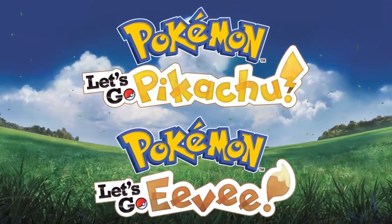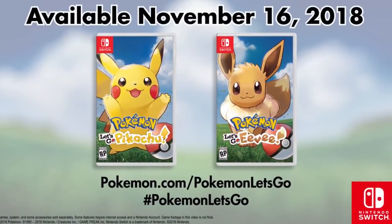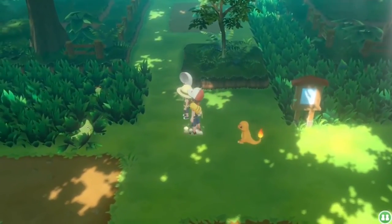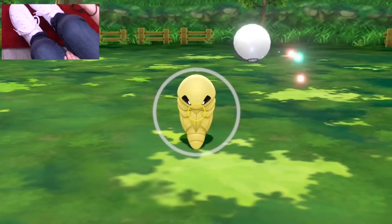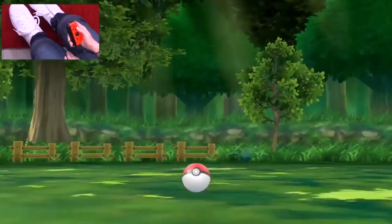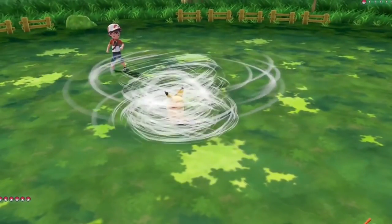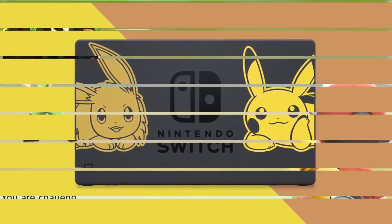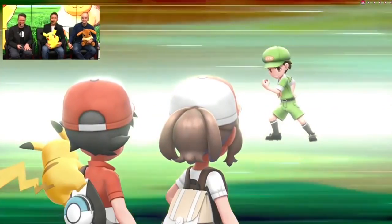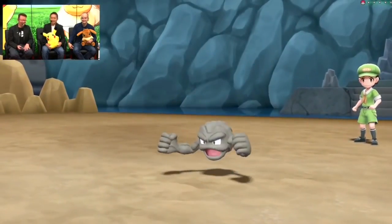With the soon-to-be-released Let's Go Pikachu and Let's Go Eevee games for the Nintendo Switch, I thought it would be appropriate to list the five biggest things that you should definitely do within the game series if you are going to drop $60 and buy these games. You might buy both versions or that sweet Nintendo Switch bundle and get yourself the Let's Go Eevee and Let's Go Pikachu Nintendo Switch edition. Let's jump right into this list.